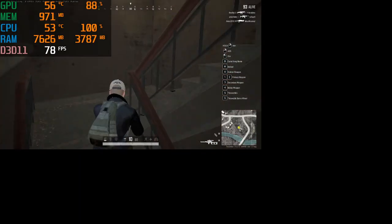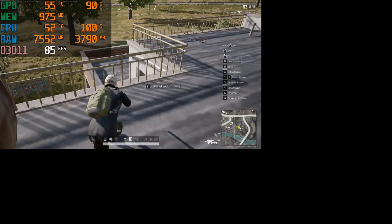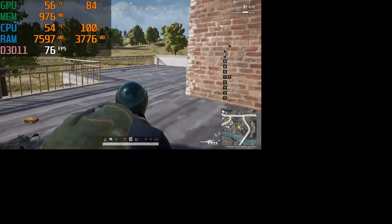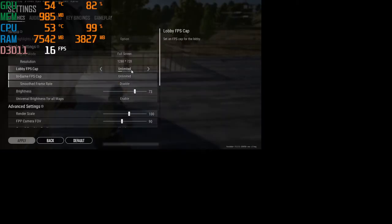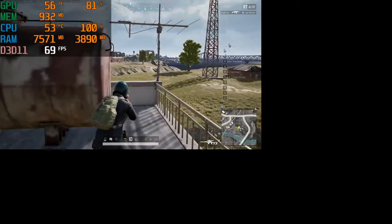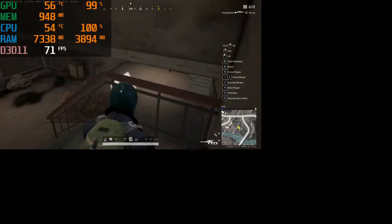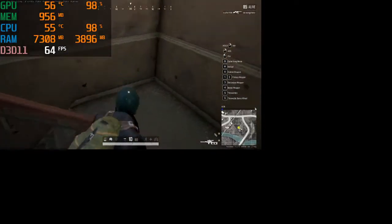FPS is at 78. We use 720p, all low settings, with anti-aliasing disabled. The FPS is dropping — sometimes 60, sometimes 40. It's dropping. FPS around 50.